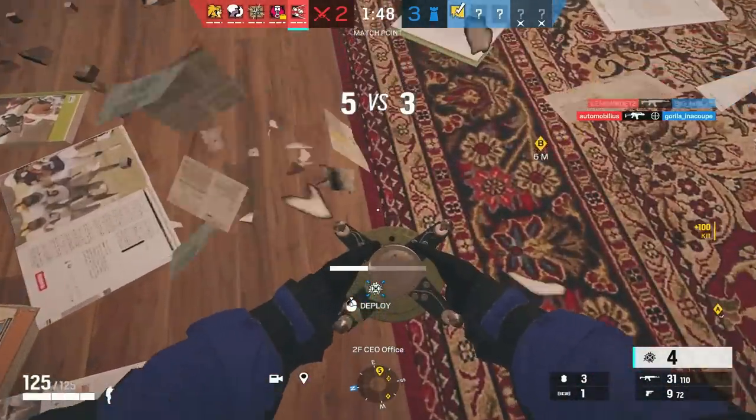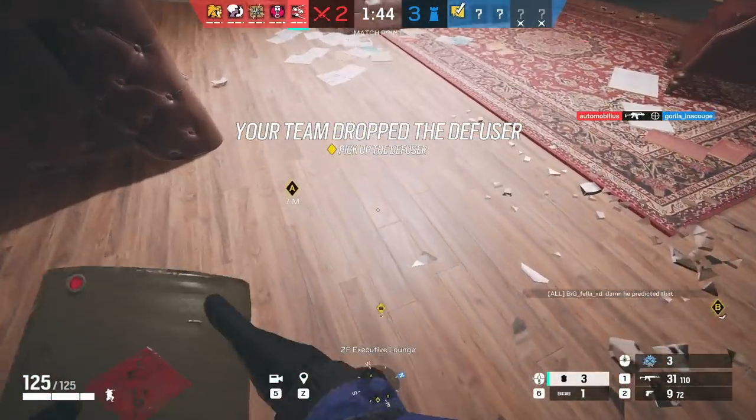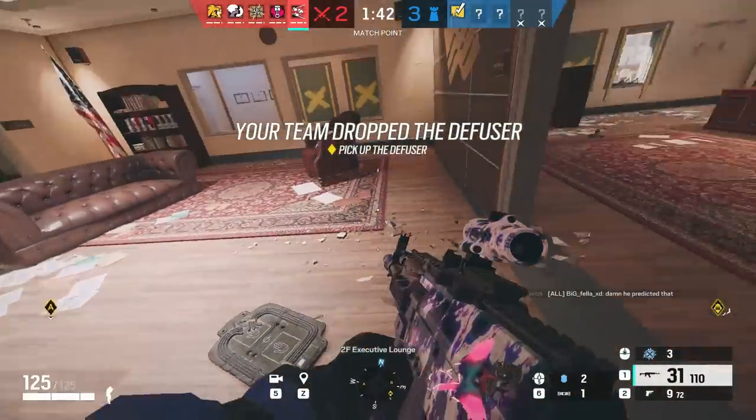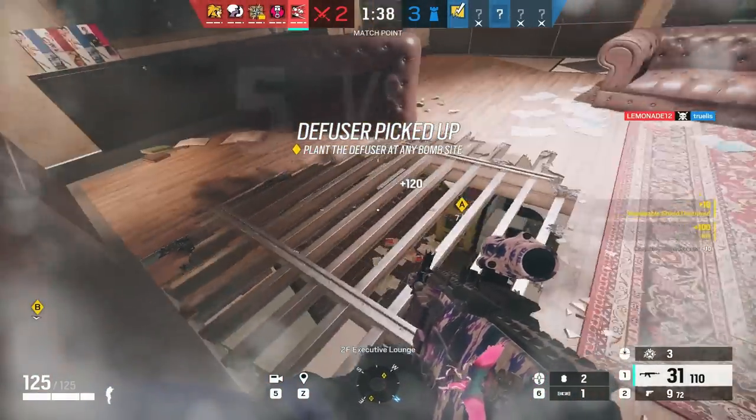The best tip for Fuze is to combo your gadget with Breach Charges, and there's no way you don't get a kill. Place your Fuze Charge on one side, and before you detonate it, place a Breach Charge on the other side. When you Fuze them from above, they will run to your Breach Charge hole, and that's just a free kill.